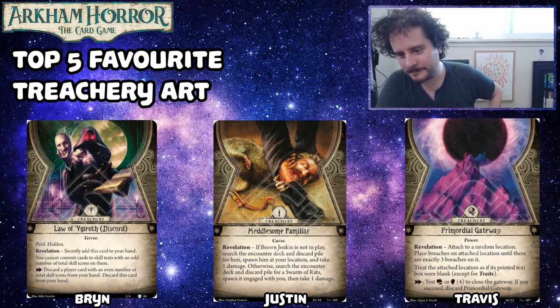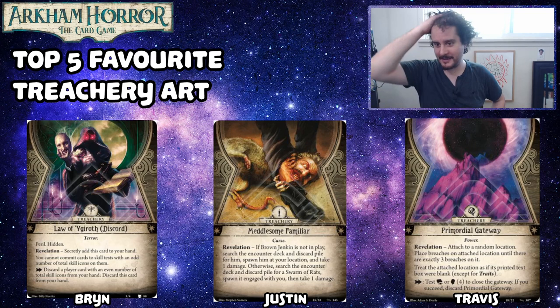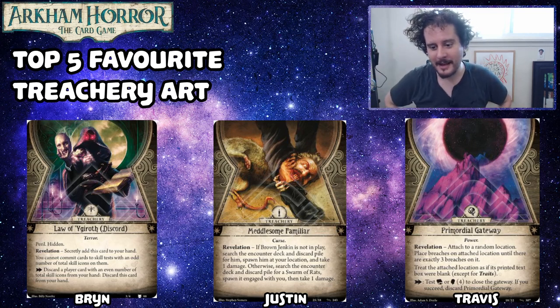Travis, what's your number four? Primordial Gateway. This is another one where I really like the contrast of blue and purple, and it's like a black hole. It looks like a gateway to wherever Azathoth is. It's another one where I look at the colors and my brain just says yes. I think the Circle Undone treachery cards just generally have the best art of all the cycles. I really like how you can see inside it — there's a mirrored mountain on the other side. And I imagine the sky there must be purple.